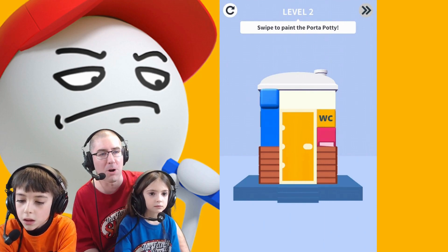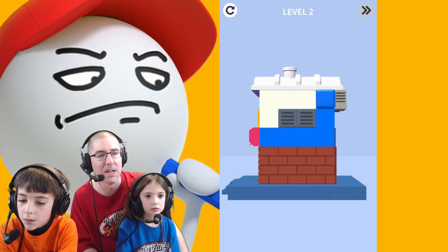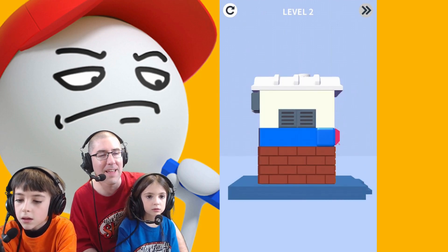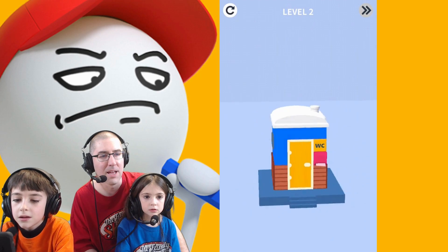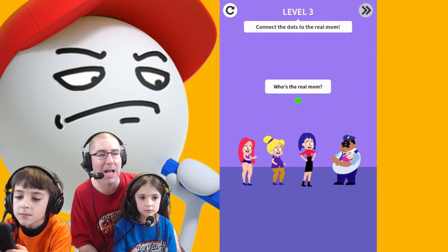Swipe to paint the port-o-potty. So now we got the person in there. Luke, you gotta paint this port-o-potty. Why would you ever need to paint it? That's a nice looking port-o-potty — it looks like it has some air conditioning. That's not like a regular port-o-potty. And you did it! I thought it might have been a trick, but you got some gold.